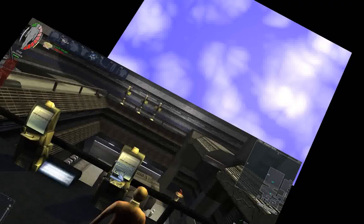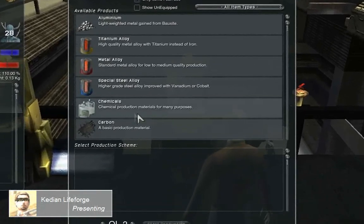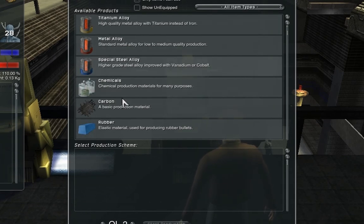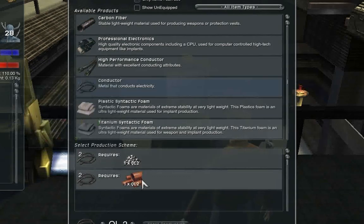Let's do a little bit of prep work. This is the production terminal. When I open it up, there are some basic parts to it. There are options at the top that allow me to filter what I'm looking at — to see other faction items and production modules I have not purchased yet. Here's a list of available products and components we can create, and if we click on them we can see various schemes for creating the product at the bottom. Some products allow for multiple schemes, and we have a quality selector here. QL2 is going to be what we want to use.